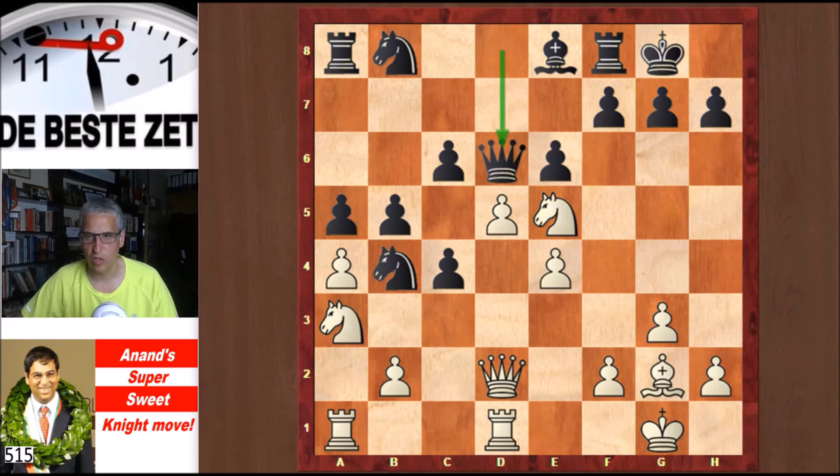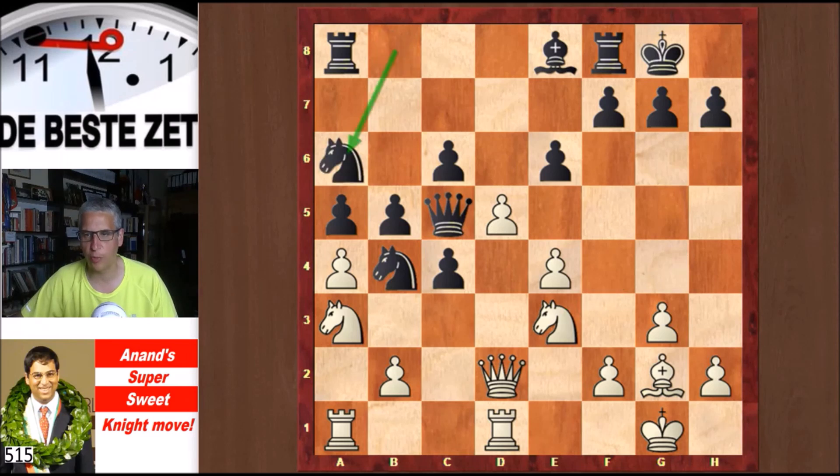Qd6 — the most sensible reply, says Anand — and Ng4. That knight was hanging on e5. Then Qc5, Ne3 redeploying the knight, and Ne8 to a6, developing that piece.